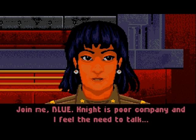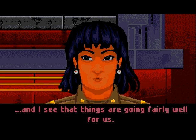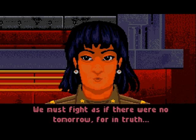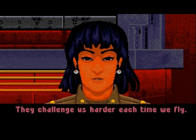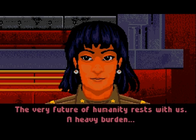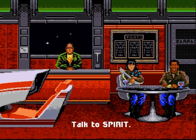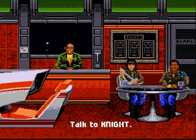Spirit said: 'Join me, Blue — Knight is poor company and I feel the need to talk. I have been studying the history and progress of the war and I see that things are going fairly well for us. To maintain our position we must be ever diligent, ever alert. We must fight as if there were no tomorrow, for in truth that is the case. Every day the Kilrathi bring up more troops. They challenge us harder every time we fly. The very future of humanity rests with us — a heavy burden, but one we must bear, for if we don't, who will.' Yeah, I guess we are in a war so we better fight hard.